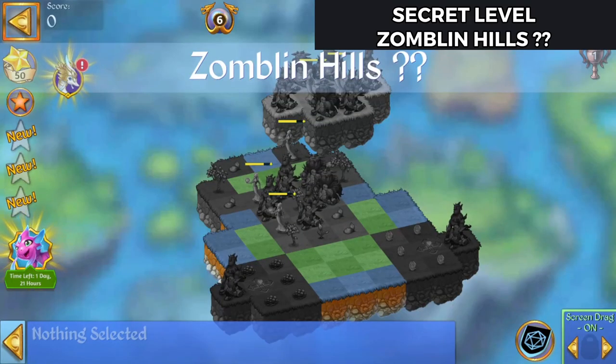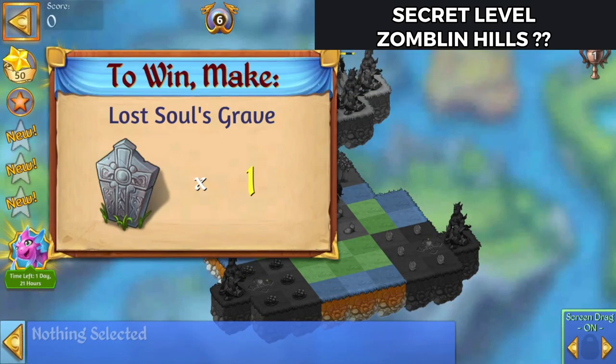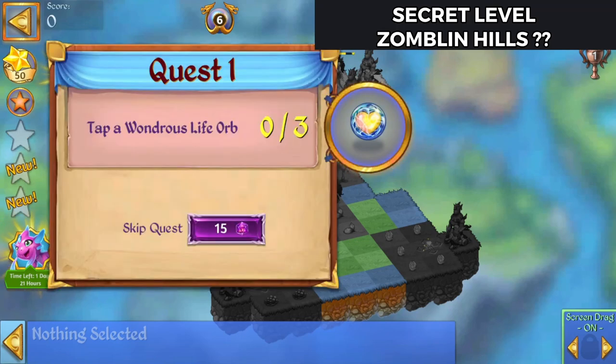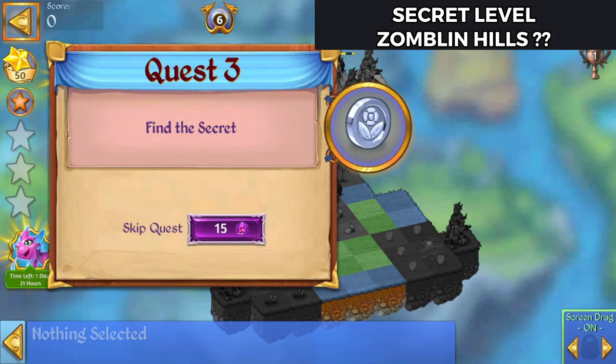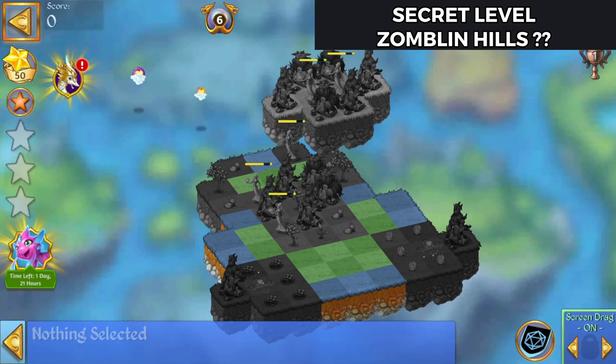Completing it is making a Lost Souls Grave. We need to tap a Wondrous Orb three times, merge five Petrified Woodland Zamblins at once, and find the Secret Coin.